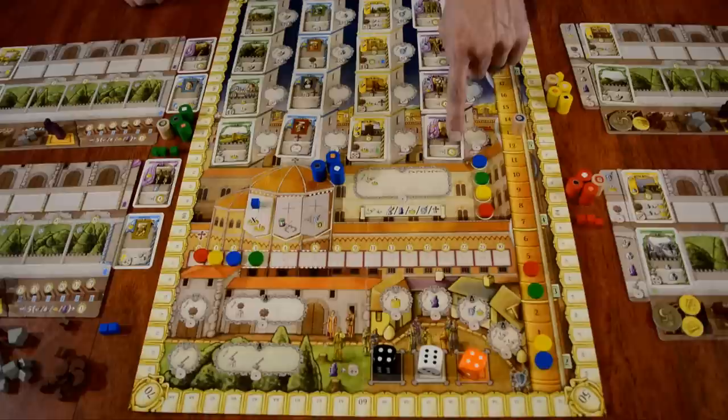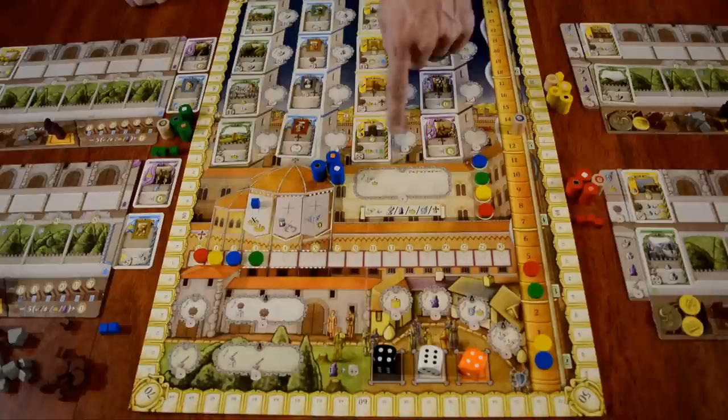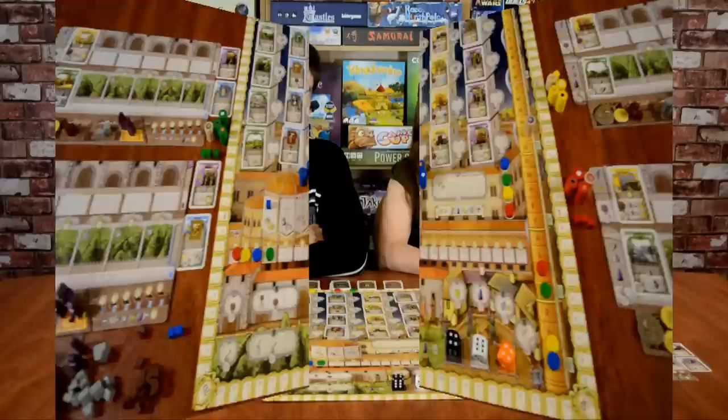Some green cards don't have any costs, so just placing your family member there allows you to claim them. Play continues around the board for six rounds, each player placing all of their family members. At the end of the game, we add up all the victory points. Some cards have victory points at the end of the game, others trigger when you claim them — for example, adding five victory points to the track immediately. There are also collection bonuses: depending on how many blue cards you have, you earn that many victory points at the end.